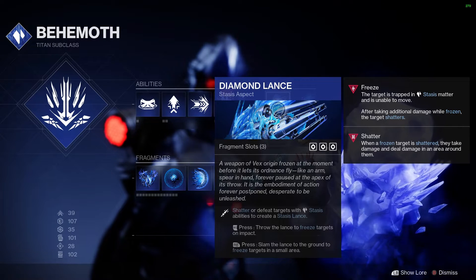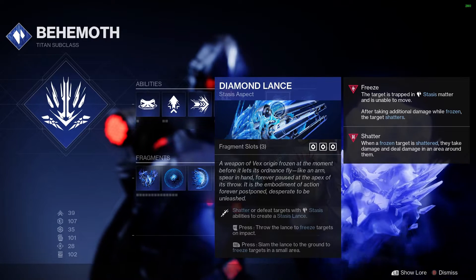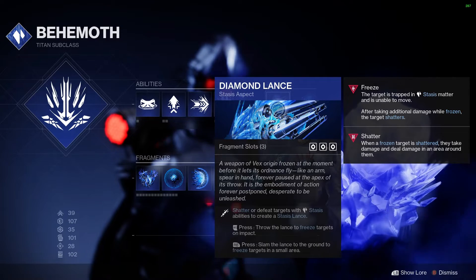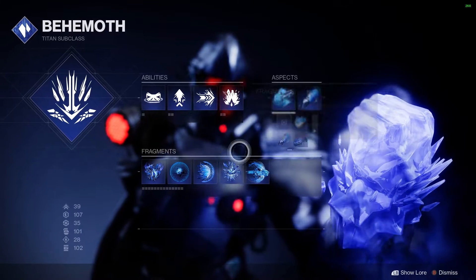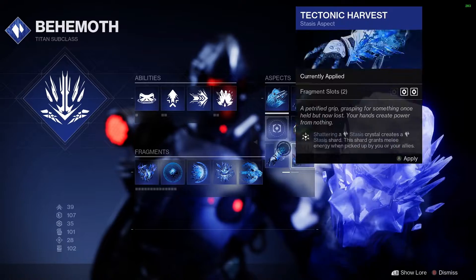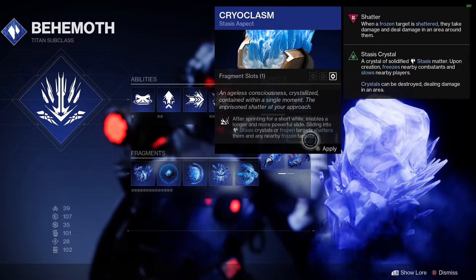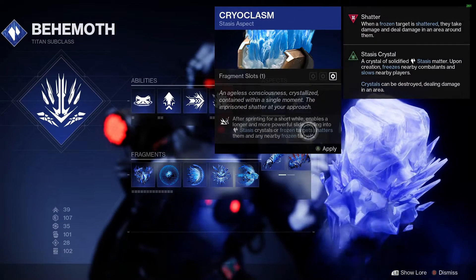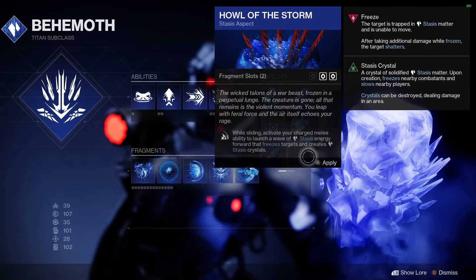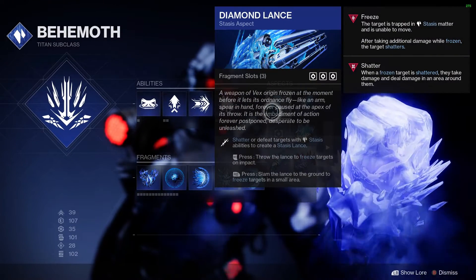Pairing with Tectonic Harvest, we have Diamond Lance. The reason for this is because it's an instant freeze and an instant shatter pretty much every time. It also has three fragment slots, which is phenomenal. I've gone with this purely for that. However, if you don't care about some of the fragments I'll be showing, you could swap out for Howl of the Storm or Cryoclasm. I don't recommend Cryoclasm because it only has one fragment slot, which will hinder the build drastically. But Howl of the Storm can be pretty nice if you want that over Diamond Lance.